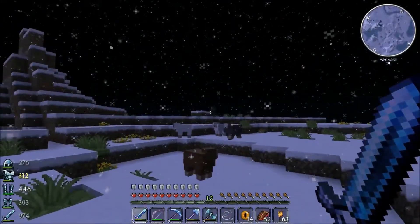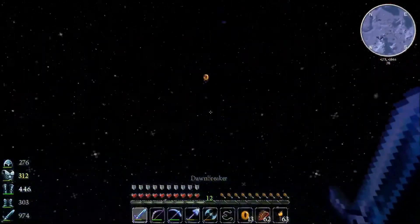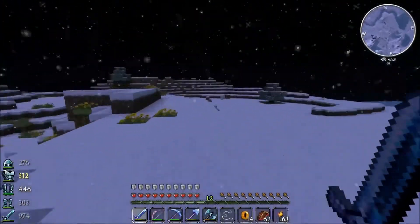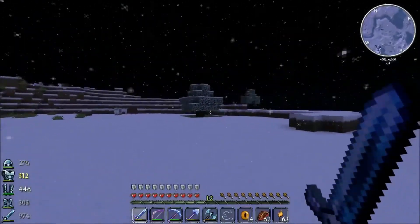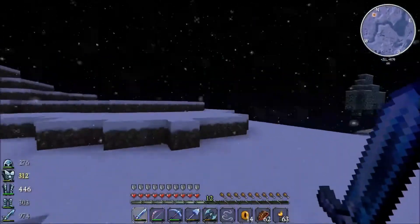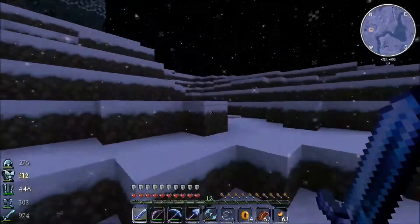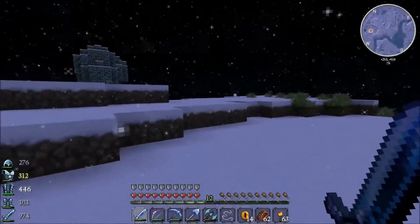There's a zombie over there but he goes. Still out this way - this stupid Eye of the Ender, keep going. I'm pretty sure I've been past here at some stage. Let's stay clear of this guy, I can't really be bothered fighting him. Let's get over this way and fire another Eye of the Ender off from up here.